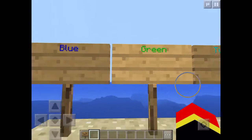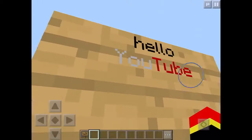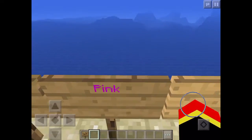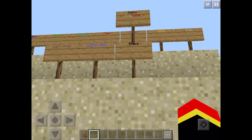First up we have blue, next we have green, turquoise, red, pink, yellow, gray, dark gray, ocean blue, and then just the normal black.